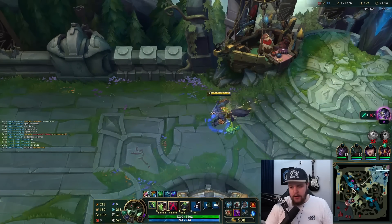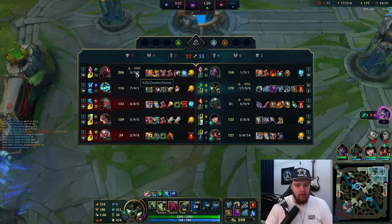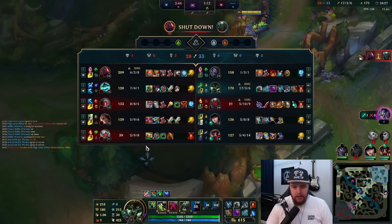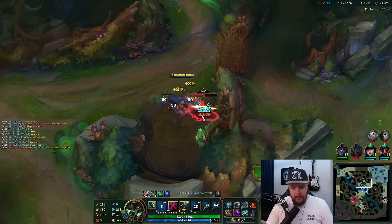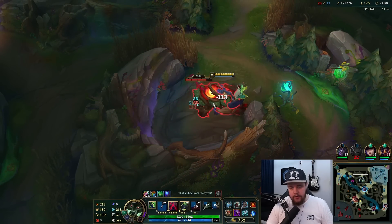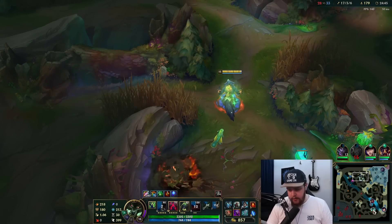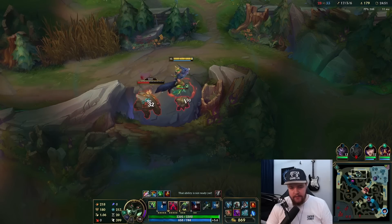I'm not taking Stoneplate in this game. With how strong Force of Nature is as a tank item here I have to take this. Also healing reduction is quite strong against that team — I have to go Thornmail as well because healing reduction is good against Samira, Swain, and Hecarim all have a lot of healing. It's just way too good to get that combination. These are the two best adaptable tank items after Jaksho for this game. I'll clean up some of these camps and see if I can get a Blood Hunt passive on something.